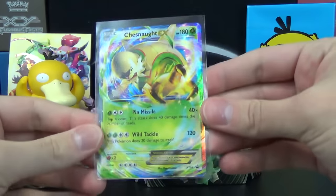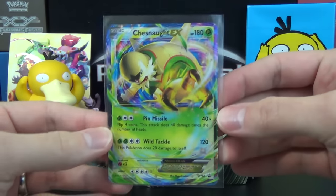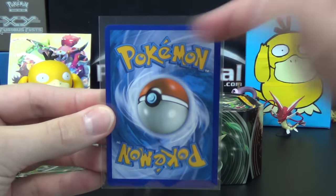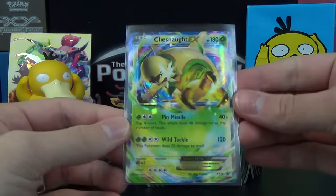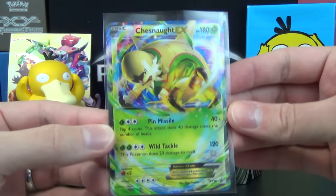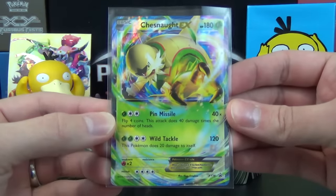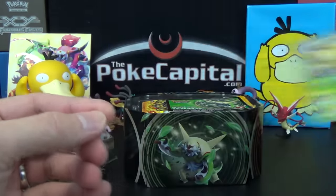Getting into business here, we've got a Chesnaught EX promo. Looks like this is off-centered as well — it's like our day one promo. We have a much wider bottom border than top border. Pokemon obviously has a lot of quality control they can improve on. Hopefully one day we'll get much more consistent centering and edges. This is promo XY18 with Pin Missile and Wild Tackle, 180 HP.